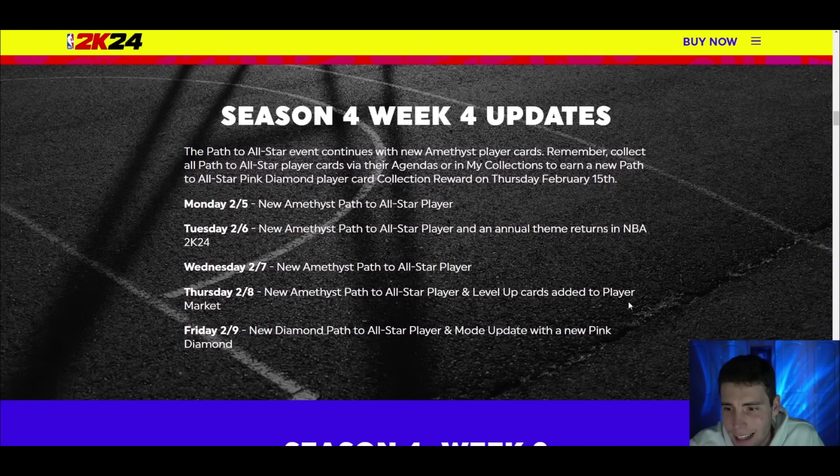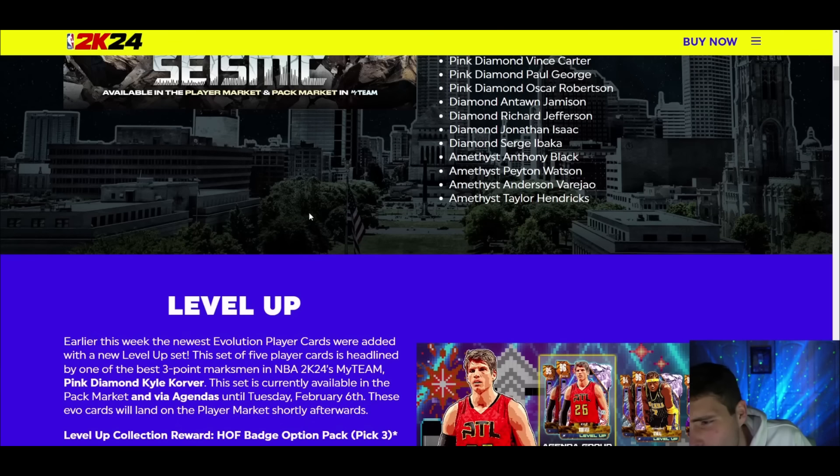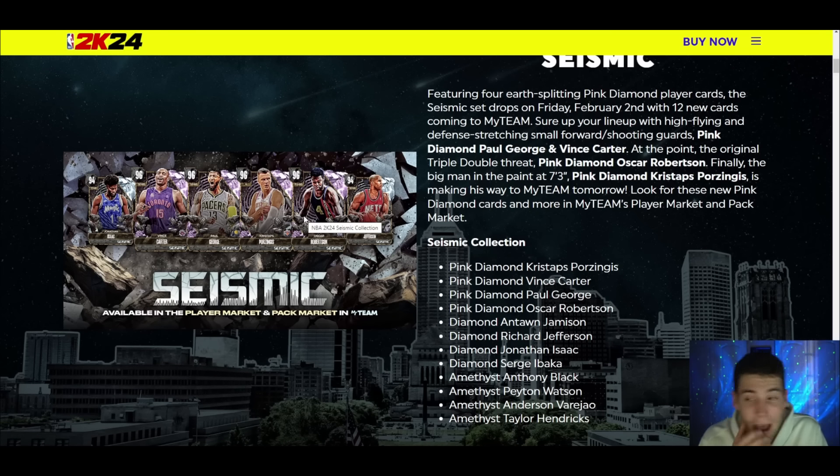Here you guys can see the week-before updates. New amethysts basically every week, and it says level-up cards are added to the player market on Thursday. So the agenda cards like Kyle Korver and them — they're going to be added to the player market next Thursday. The following Friday brings a new diamond path-to-all-star player and a mode update with a new pink diamond.